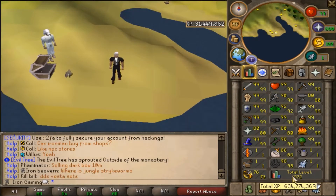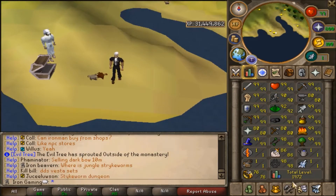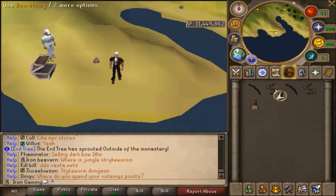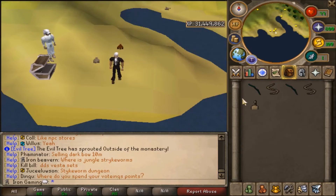My goal for this episode will be to get 2100, and as you can see I've got 2 stats at 98 that are ready to get to 99. The first one is Hunter, so I'll catch a Chinchompa real quick.